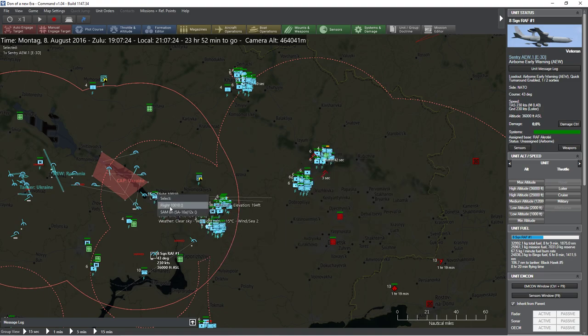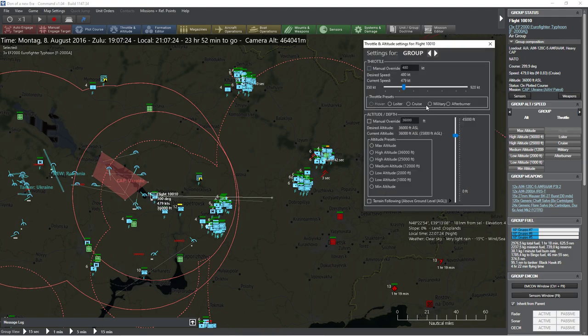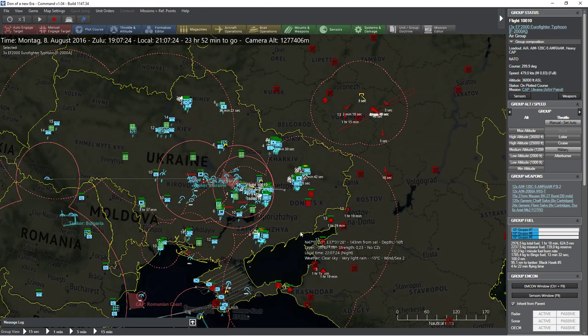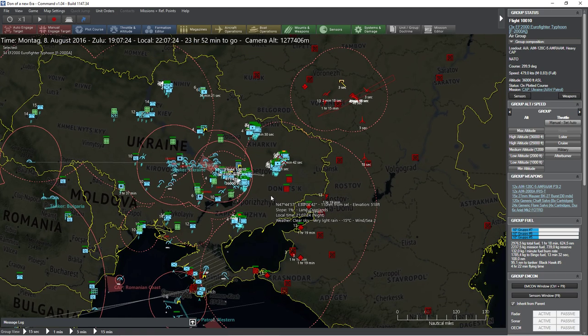We're going to try to intercept them with a flight of Eurofighters, which might not have particularly much fuel, but we are going to try to intercept them anyway. Hopefully we're going to be successful. I've also set up a slightly different map here, which I think is slightly better for this night period, because otherwise everything is going to be a little bit dark.